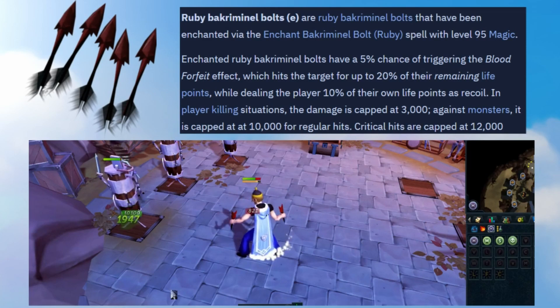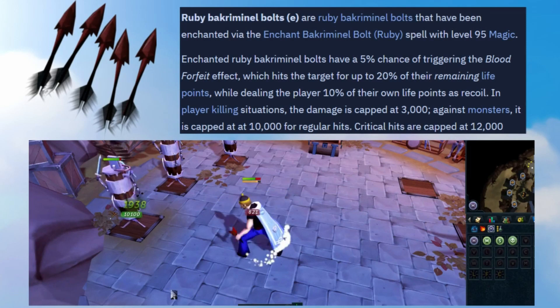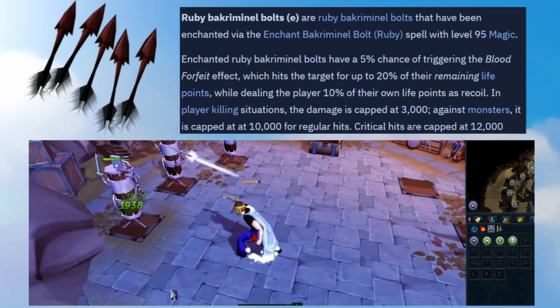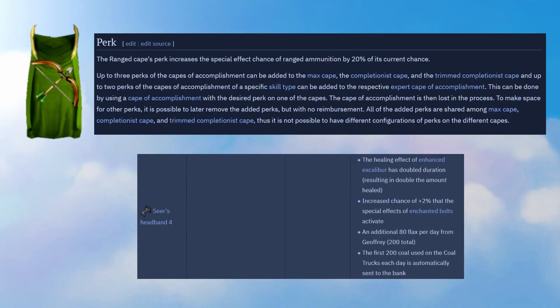It deals the player 10% of their own life points as recoil. Don't pay too much attention to the damaging effect on you because when you're Soul Splitting or PvMing you will honestly barely notice it. These bolts are extremely powerful and you can couple them with the Elite Seer's Diary achievements for an increase in the bolt proccing chance. The Ranged cape also offers an increase in the Bakriminel Bolt special effect chance.